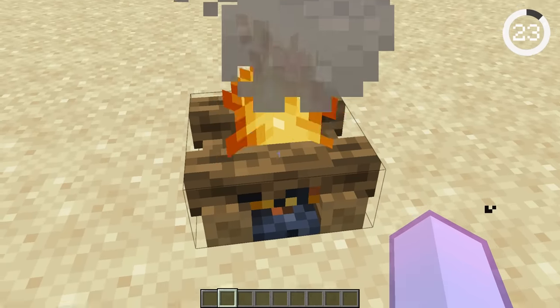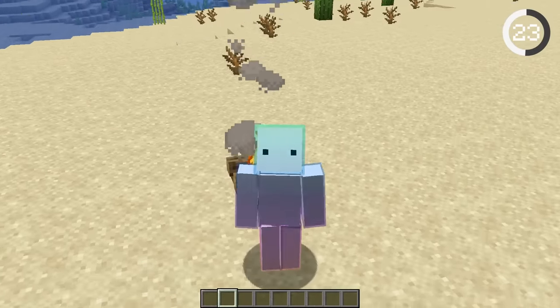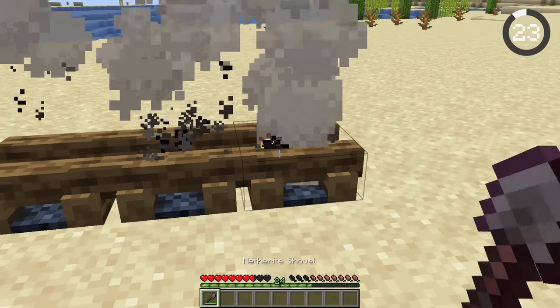Most players think the only way to extinguish a campfire is with a water bucket, but there are two other awesome ways. You can do so by throwing a splash water bottle on it, or just using a handy shovel.